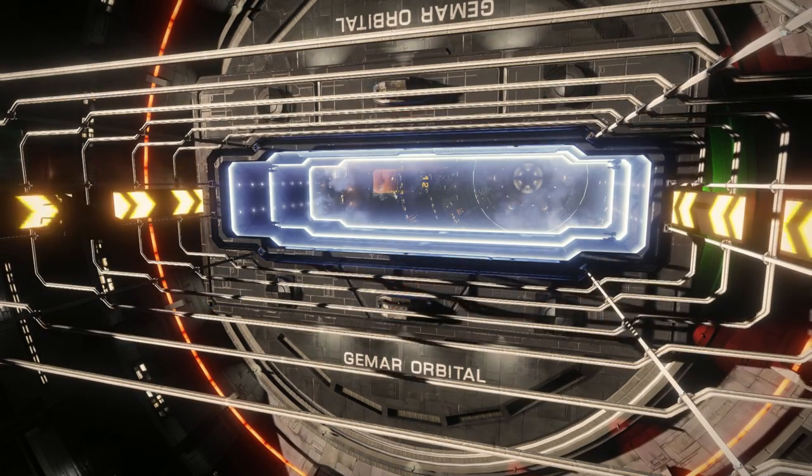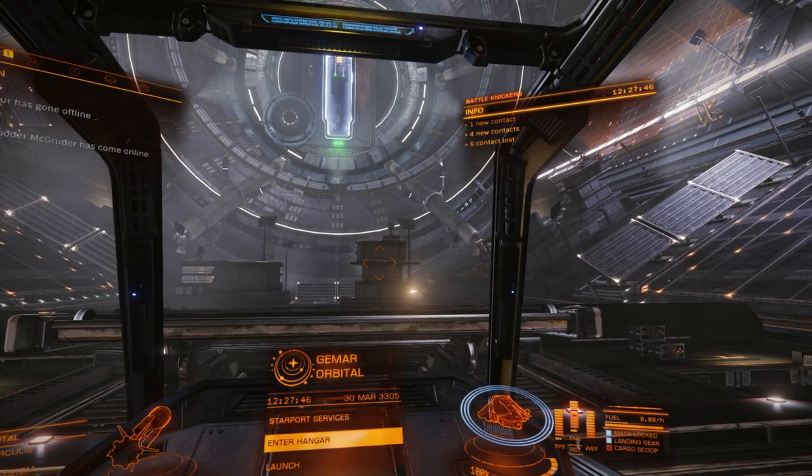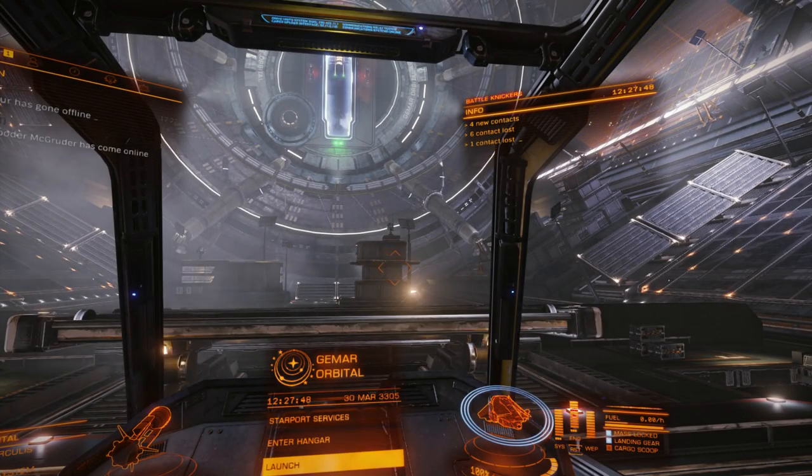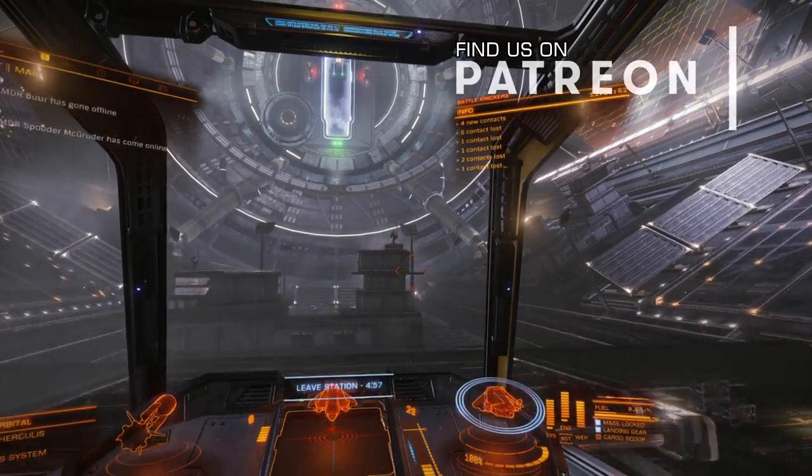Authorities in these systems will provide missions that can be easily completed by something like a Sidewinder. New commanders will also have a reduced rebuy cost until they earn their first Pilots Federation rank in any of the three main disciplines.